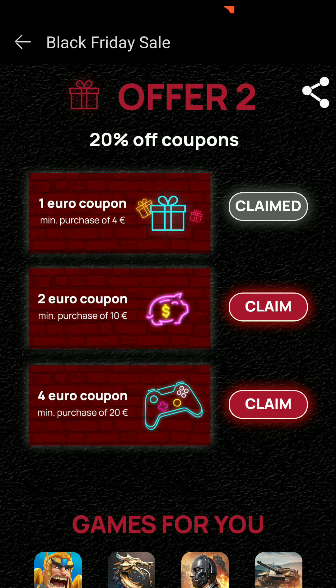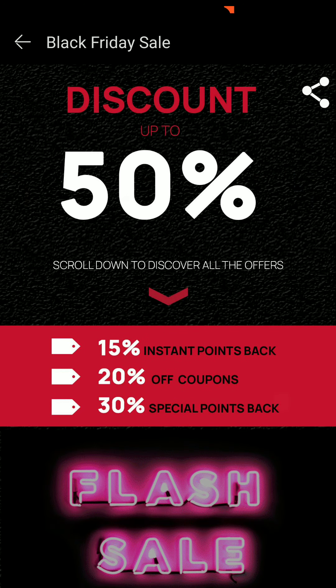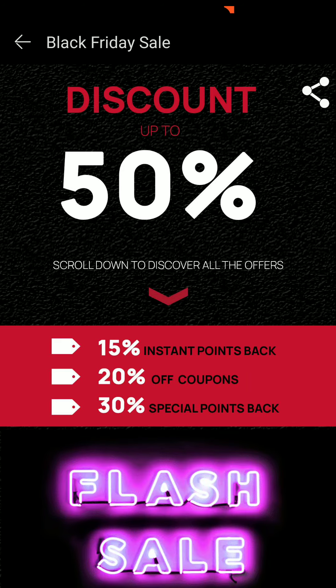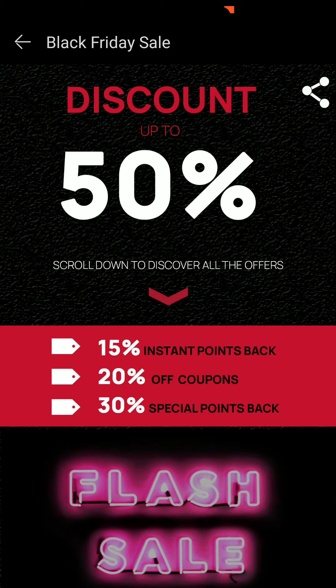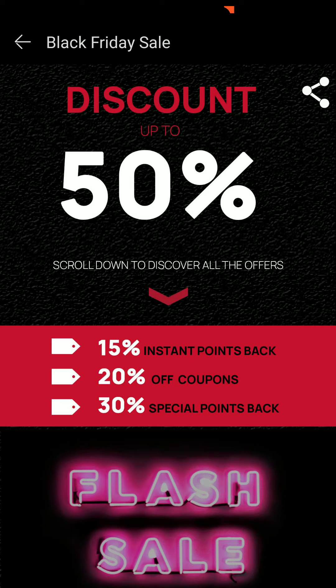Hit the claim button for a coupon — for example, if you buy a $20 pack you get a discount of 4 euros straight off the billing amount. The coupon will be available in your coupon section. The last offer is a special 30% points back. However, the 15% and 30% cannot be combined, so don't expect 45% total — you get one or the other.